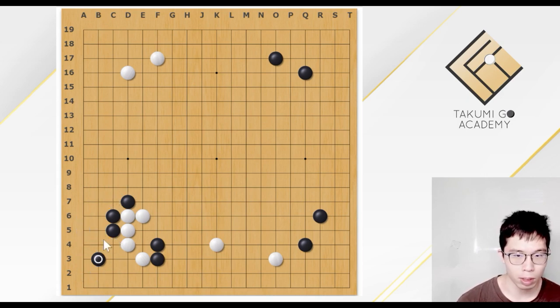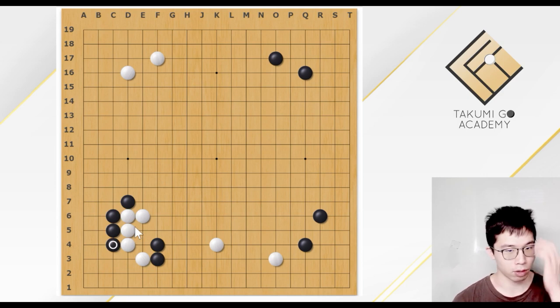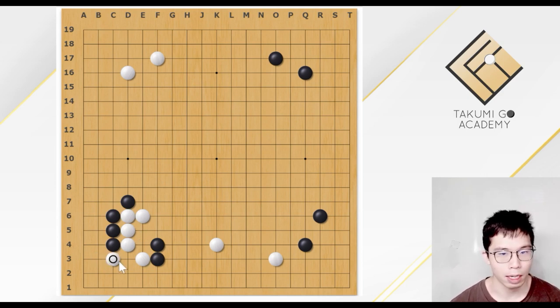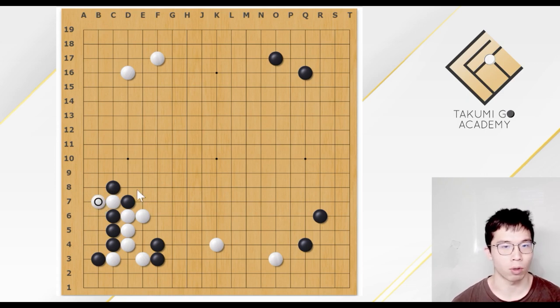So when the liberties are not enough, the knight move is not our choice. Black could only try to play here. And after White's hane, Black could also get the hane. Then White would play the cut, and Black hits. AI suggests Black to play the corner. If Black plays this, AI thinks White is slightly better.